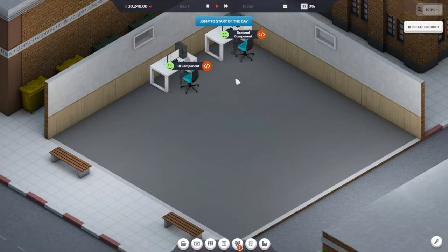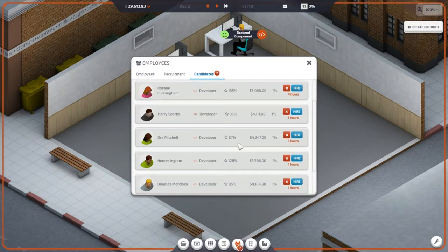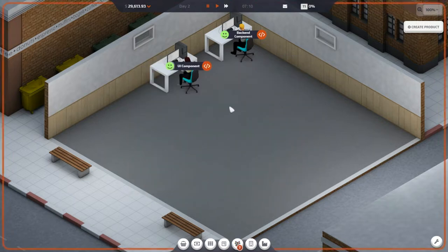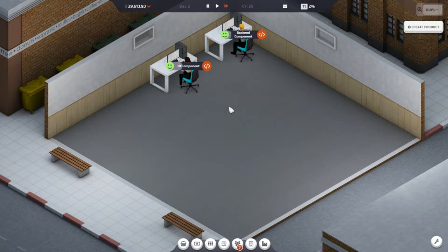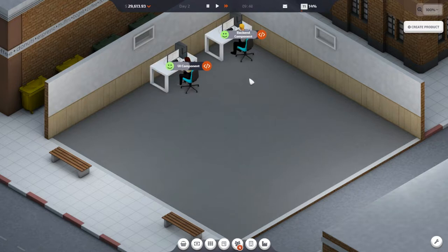We can't do anything right now because the day is over — these two are off work. So we can go ahead and jump to the next day because we don't really have anything else to do. The employee candidates are still in here if we wanted to hire more, but I don't really think we need anything else right now. The thing about this game is that once a person's done you have to click on it again in order to get it going. So it's a lot of clicking in the very beginning. That's just because we don't have a manager yet — once we get a manager, we'll be able to assign the manager to these guys and they will just continue working on what we select.